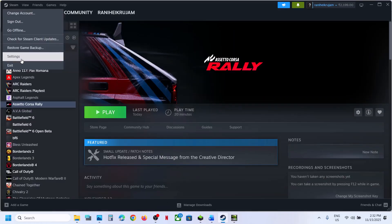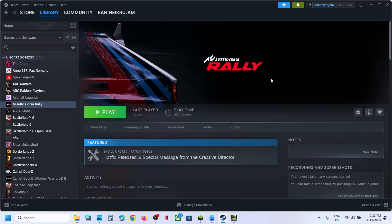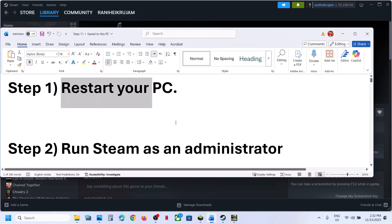Still not working — run Steam as an administrator. Close Steam, exit Steam, and then type Steam in the Windows search box. Click on Steam and then click on Run as administrator. Once Steam is up and running, if there is any update you can update the game and then check.